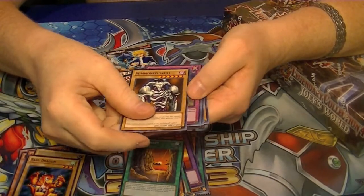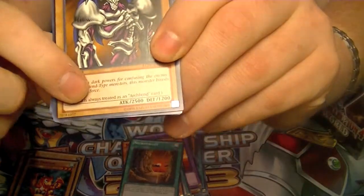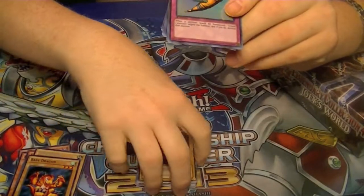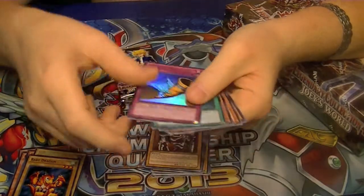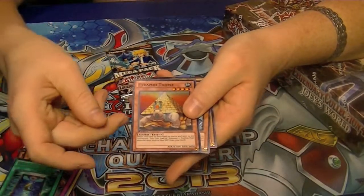Rare Summon Skull — and in case y'all haven't seen or read, cards like this are now always treated as an Archfiend card, so you can use this with the new Archfiend support that just came out. Ultra Rare Horn of Heaven, Secret Rare Book of Moon, Super Rare Pyramid Turtle.